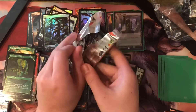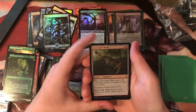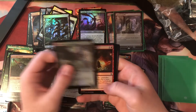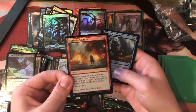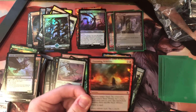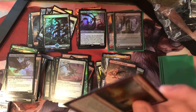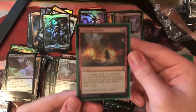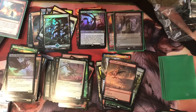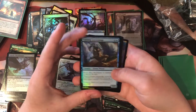The average number of foil expeditions you get in packs is about two. Maybe if we hit a third one — Cleansing Wildfire! That is one of the commons in the set that's worth a couple bucks. Because that can get rid of the Tron Lands, that can get rid of like Gaea's Cradle or something crazy. It's a great card. Cunning Geistmage. Seagate Banneret. Concerted Defense.